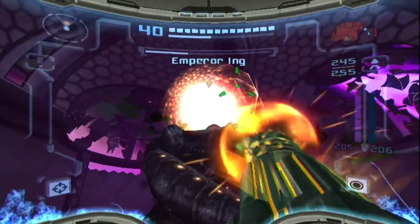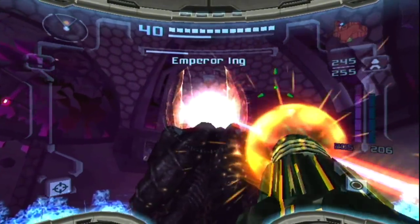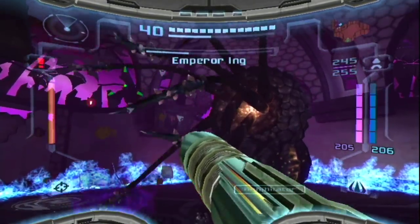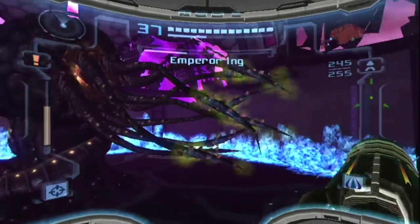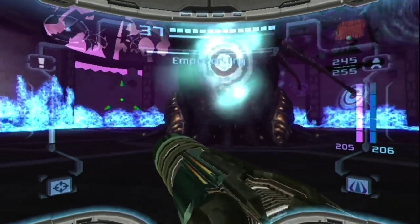He's got a couple more attacks. Holy crap, that's a lot of tentacles. Okay, when they're glowing like that, it basically means he's gonna put them through portals — and that's when you should run!